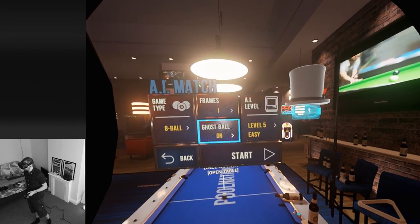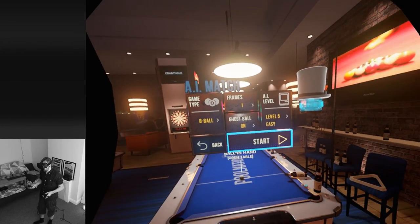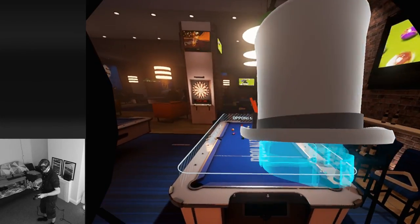We're going to put the AI on level five, just going to do one frame ghost ball on eight ball pool. Here we go - the AI is doing the opening shot.